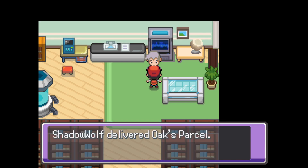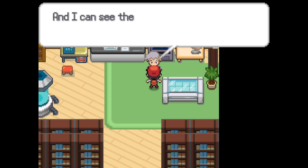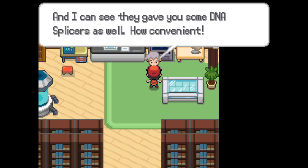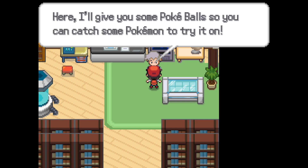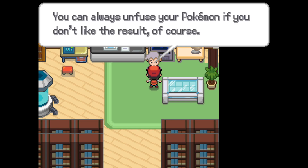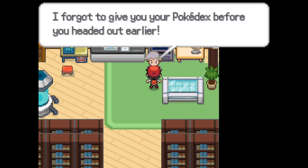'You have something for me?' 'Yes, I have something for you — you told me to go get your parcel, so why are you so surprised?' 'Ah, this is the custom Pokeball I ordered. And I can see they gave you some DNA Splicers as well — how convenient. But of course, you'll need a second Pokemon before you can use it.' Not really, I already have a fused Pokemon. 'Here, I'll give you some Pokeballs so you can catch some Pokemon to try it on. You can always unfuse your Pokemon if you don't like the result, of course.'